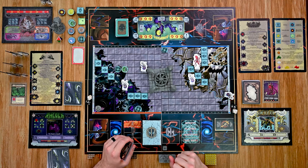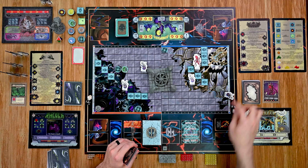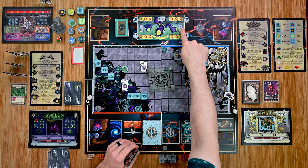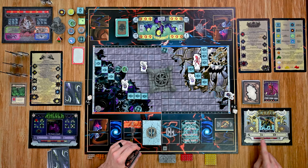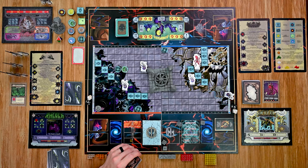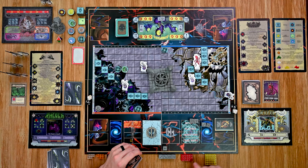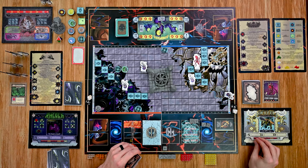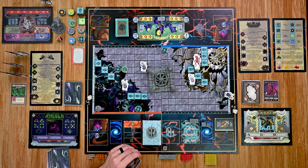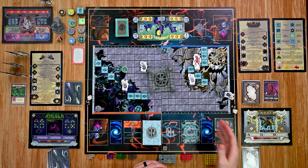With my remaining action I move into the monster's space, triggering its attack. The minion's attack is 8, and I have a base defense of 5, rolling four dice. I get two successes, so my total is 7 against the monster's attack of 8, meaning I take one damage. That ends my turn and I pass to the next player.